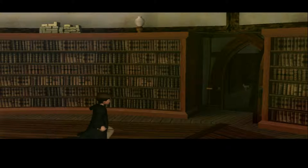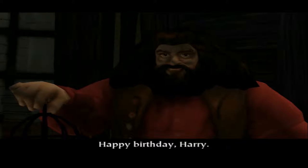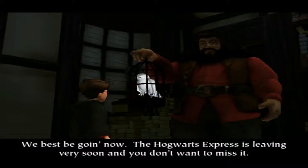I don't remember the chapter labeled Ollivander's Gauntlet. From what I remember it was: here's your wand, here's your bird Harry, happy birthday Harry, she's beautiful, what's her name? Her name's Hedwig and she's yours to keep. Yeah, we best be going now - the Hogwarts Express is leaving very soon and you don't want to miss it. Damn right I do not want to miss the Hogwarts Express.